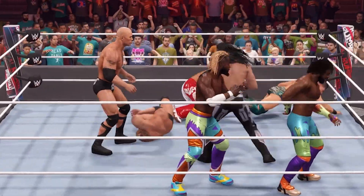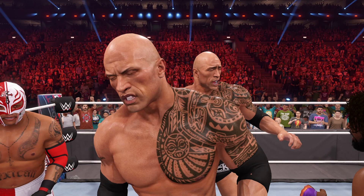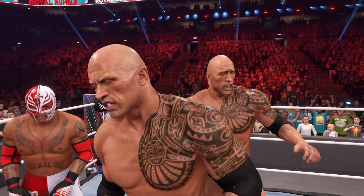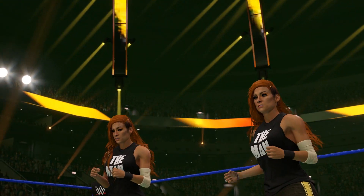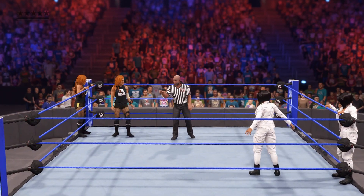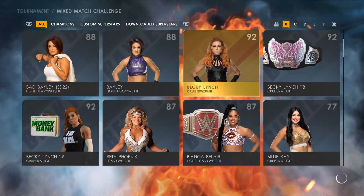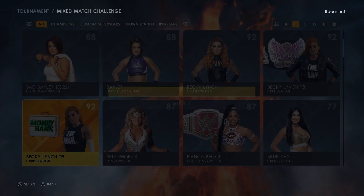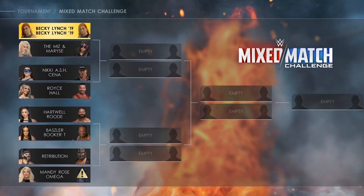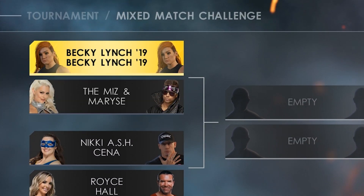In our previous hidden features episode we discussed a superstar duplicate glitch in the Royal Rumble, but it seems like that glitch does not stop there because it is also in a Mixed Match Challenge tournament. To recreate this is very simple — simply pick a female wrestler that has two attires, meaning they have an alternate attire. For some reason the game decides to fill up the extra spot, which is supposed to be for the male superstar, but instead it just does a duplicate of that female that you picked.